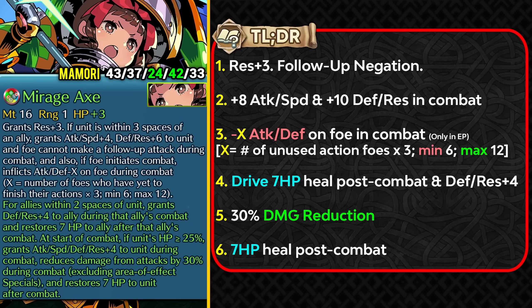The range of Mamori's drive healing is only 2 spaces, but it's still good when running her alongside other save tanks. The extra defense and resistance helps with tanking, and the healing provides self-sustain for allied tanks that lack their own healing. She also gets 30% damage reduction in combat for every single attack — not just the first hit — and 7 HP healing after combat. Overall this weapon refine is pretty solid and makes Mamori a nice near save armor unit with a supportive angle.